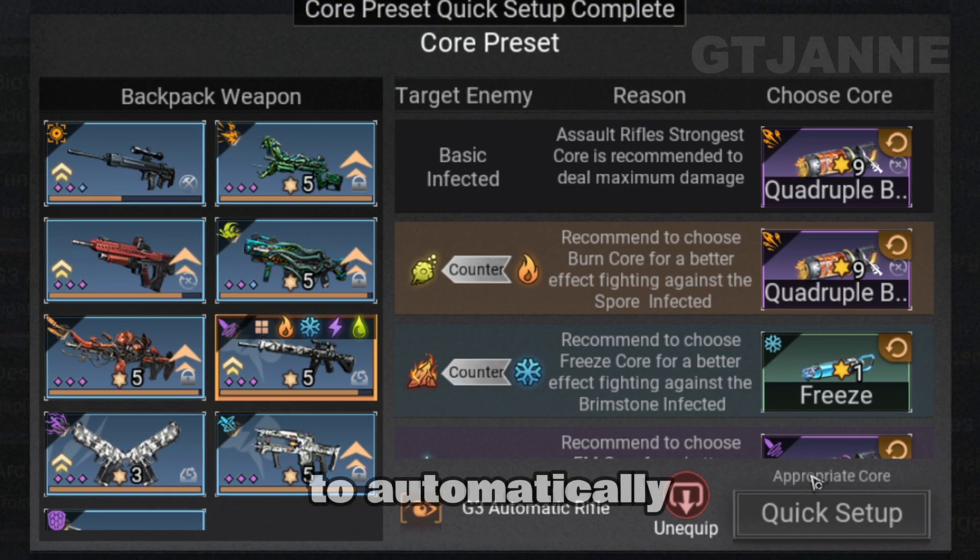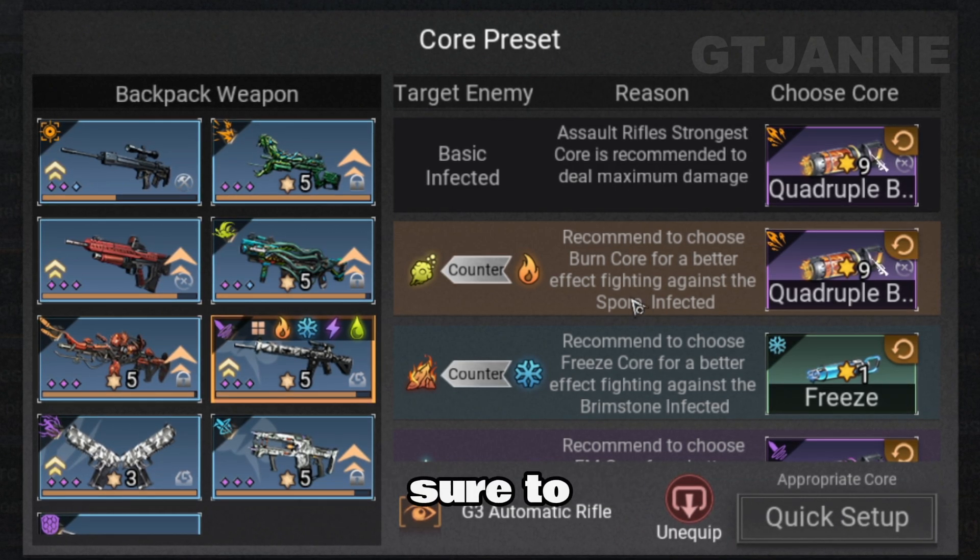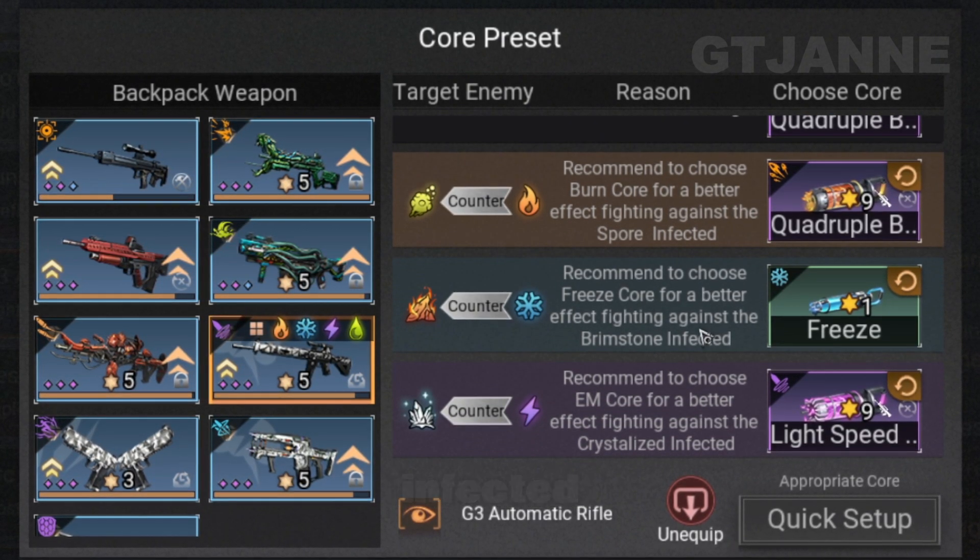You can tap Quick Setup to automatically configure all types of enemy mutants. Just make sure to pick the strongest one for Basic Infected.